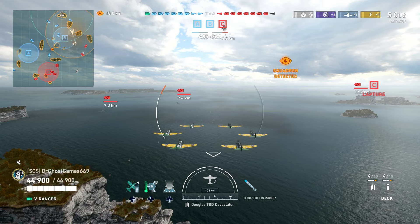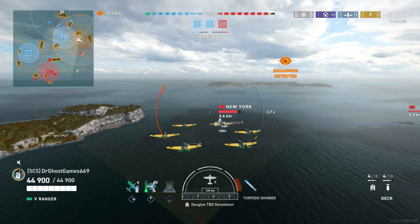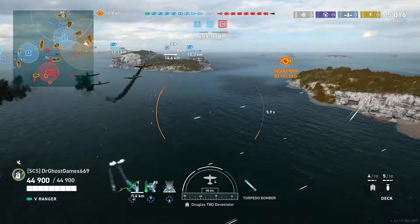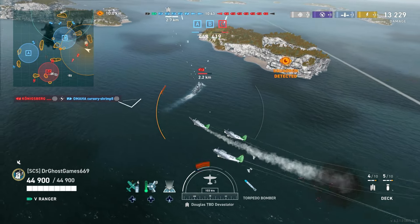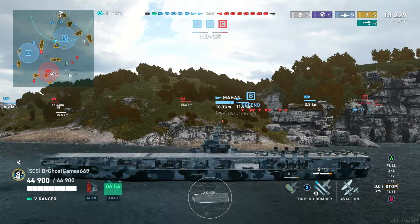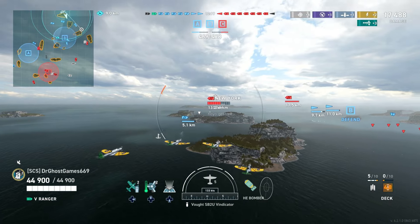Since we've lost quite a few HE dive bombers, we're going to send out torpedo bombers. There's a lone New York so I'm coming in to drop on him — see what I can do unless my battleships obliterate him first since he's sailing pretty broadside. We did hit another torpedo on that New York and he's not having fun. I'm going to start moving my carrier up into a better position.